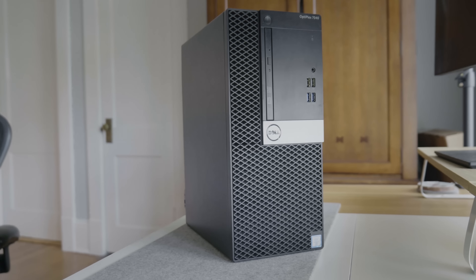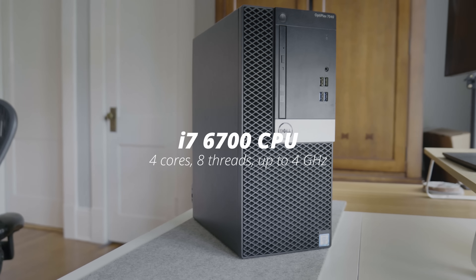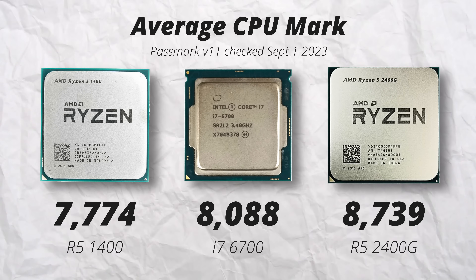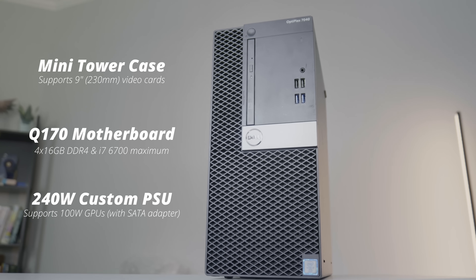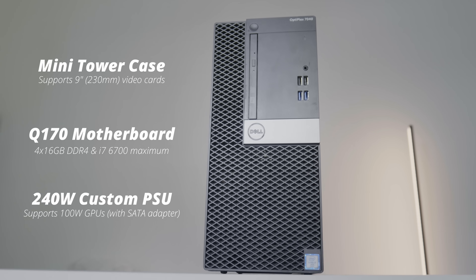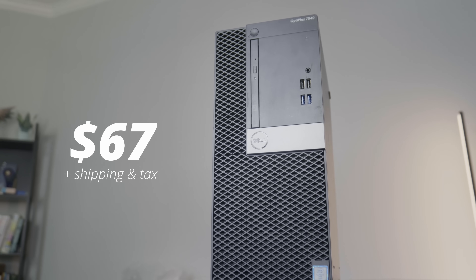It has an i7-6700, which lands somewhere between first and second generation Ryzen in terms of performance. It also comes with eight gigs of RAM, a case, obviously, a motherboard, a 240 watt power supply — and the entire computer was $67.